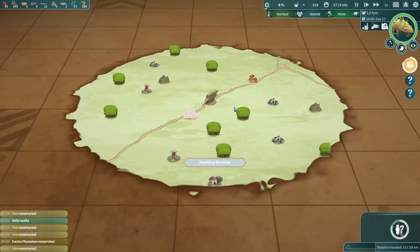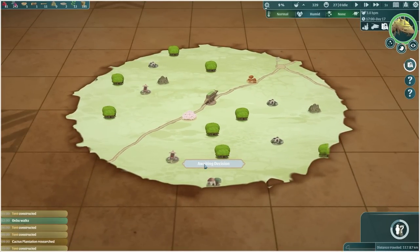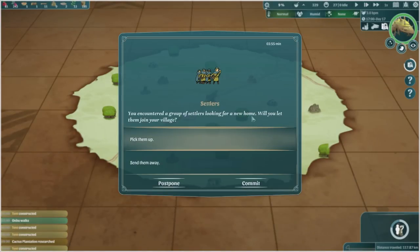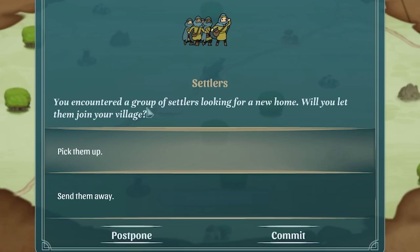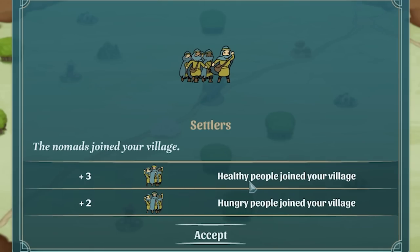Let's zoom right out to see the map. Let's pause because they're waiting on a decision - we sent our party out to find a shrine. You've encountered a group of settlers looking for a new home. We're going to pick them up - we got three healthy people and two hungry people. Decent.